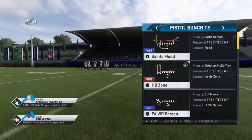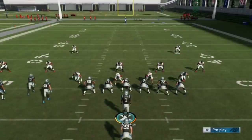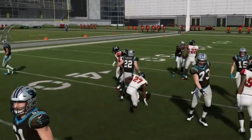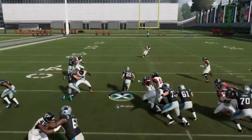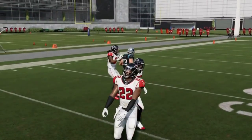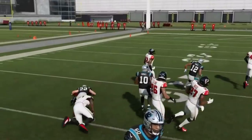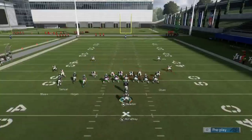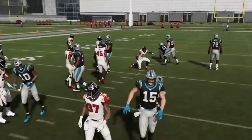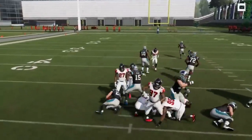Next up, we've got the Pistol Bunch TE with the halfback zone. We're just going to flip this play — nothing else will change. A lot of times we get a really nice inside run. It's not my favorite run out of this formation, but you can see it's very successful — I'm getting 15 yards right through the teeth of the defense. They had that line stacked and it still got through. You can really get some big runs behind receivers, and patient running is what really works it out.